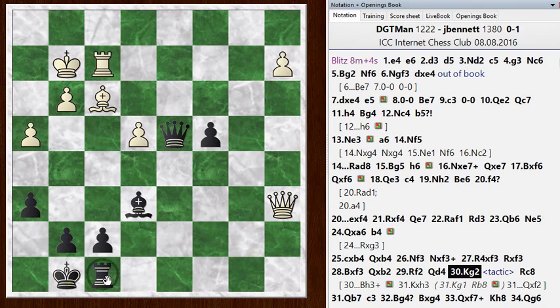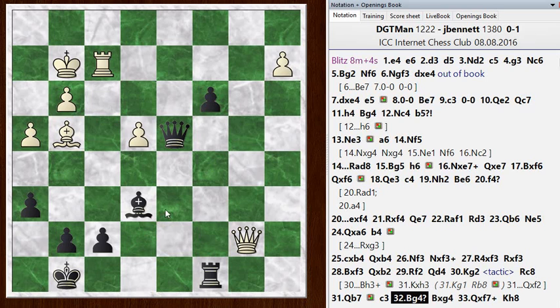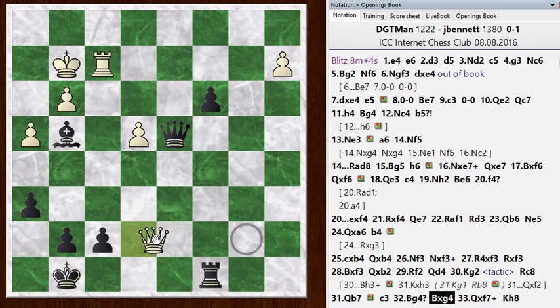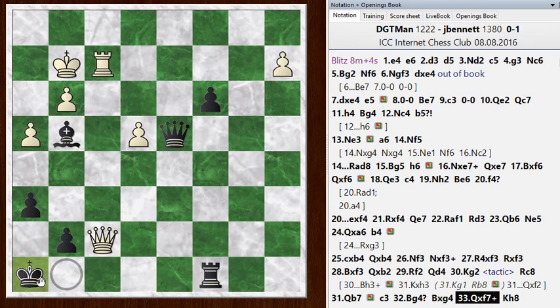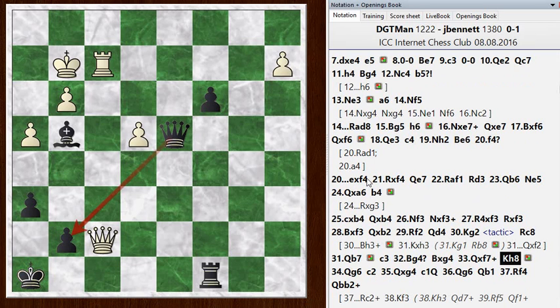I just played Rook to C8, getting my rook behind the passed pawn - this is also winning. He went Queen to B7, harassing my rook, but the rook is defended by the bishop. So I just pushed the C pawn forward. And now he played Bishop G4, which is just an outright blunder - this just gives up a piece. Maybe he thought he would be able to take on F7 and get some threats going, but there are really no threats here. My Queen is holding on to the G7 pawn, so it didn't accomplish anything for White. It just lost a piece and took his pieces away from the C file where my pawn is about to queen.